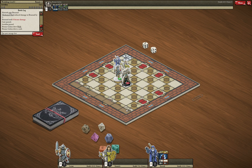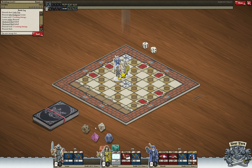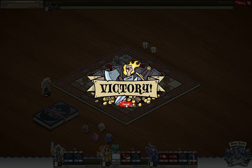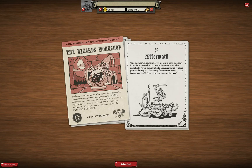This next attack looks promising — let's start with that. So far so good, and that was all we needed. We've won and can move forward with this adventure. With the huge golem shattered, you are able to search the library — it contains arcane construction manuals and recipe books. As you peruse the books, you're distracted by a loud, persistent buzzing from the room above. More infernal machines — what mechanical monstrosities await? Let's find out.